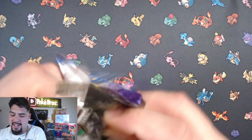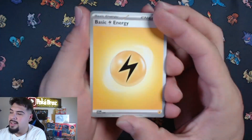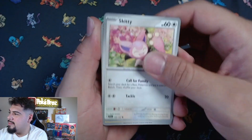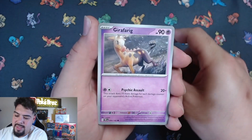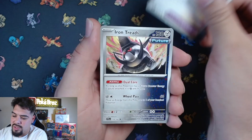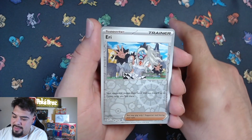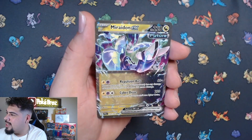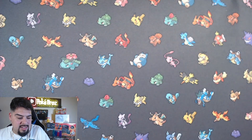We got a nice stack left guys, come on, we need some more fire. Electric energy, Kittypillar, Lectorush, Bramblin, Draftily, Latius, Ancient Booster Energy Capsule, Iron Threads, Whimsicott - ooh, there we go - the Mariodon EX! Very nice, very nice! Got some nice EXes out of this box.